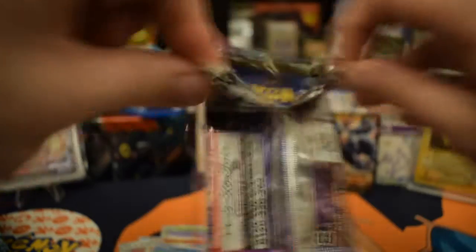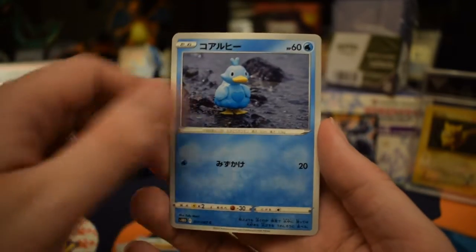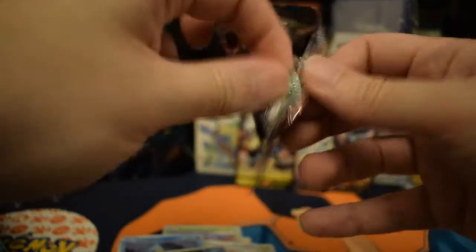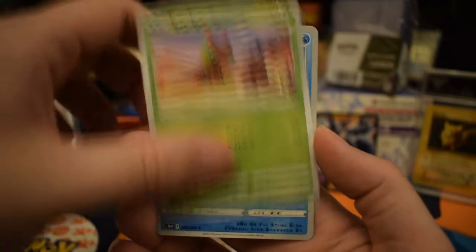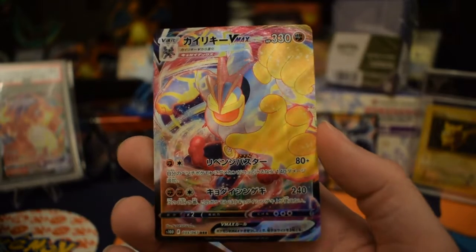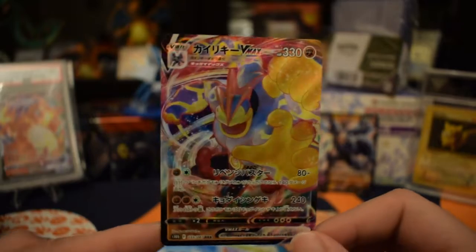Next pack - get some little running shoes, a cool little Eevee card, a little wood guy, a duck, and a big spider. Next pack - let's give it a little touch of Dialga luck. Here's a canine, another fat squirrel, a little fly guy, another Poliwhirl. And ooh! We did get some luck in that - we got a really nice Machamp VMAX! Hopefully it's going to be like a Machamp box where we get all the Machamp stuff in it. That is really nice looking.